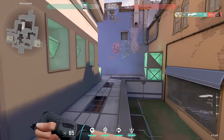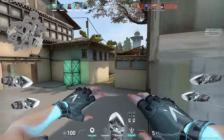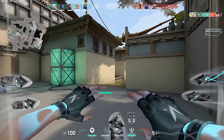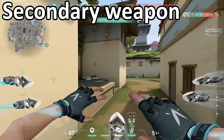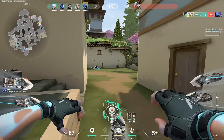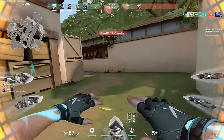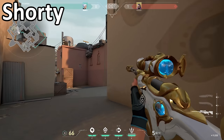That covers the three main fundamentals of AWPing: positioning, peaking, and crosshair placement. The last thing I want to talk about is your backup plan, or your secondary weapon. The AWP is great at long ranges, but if someone is pushing you and getting really close, it can be difficult to kill them. This is why I suggest you always have a secondary weapon ready to use. More often than not, I will opt for a Shorty as my secondary weapon.